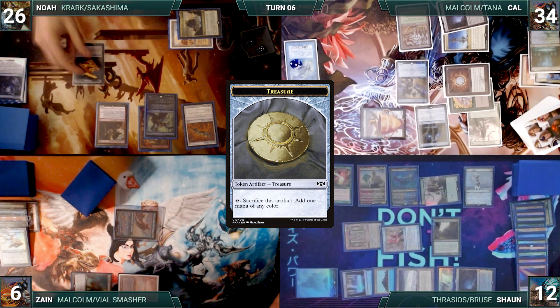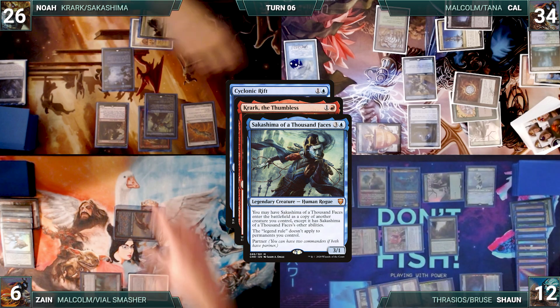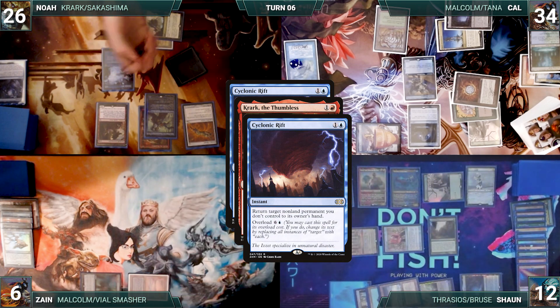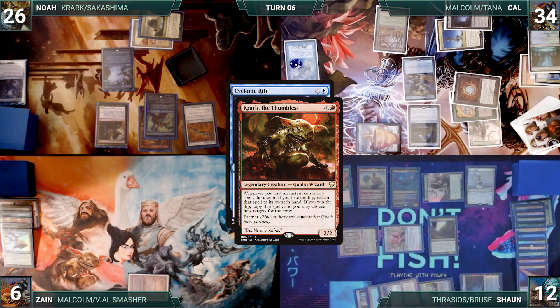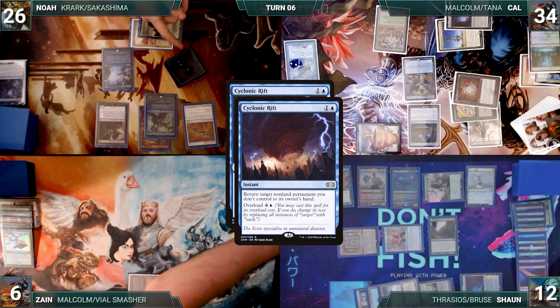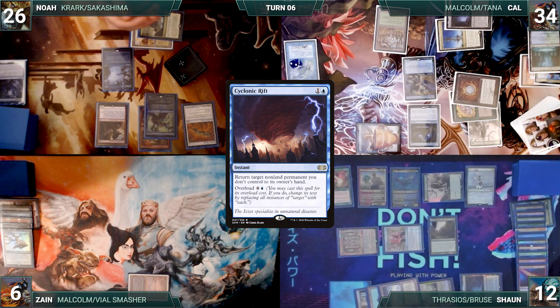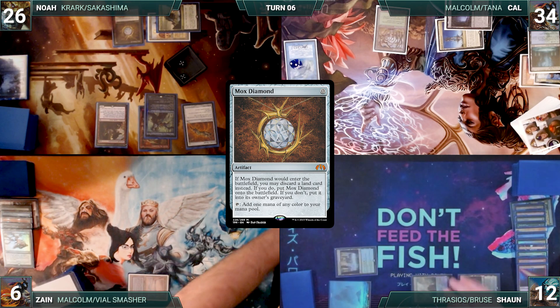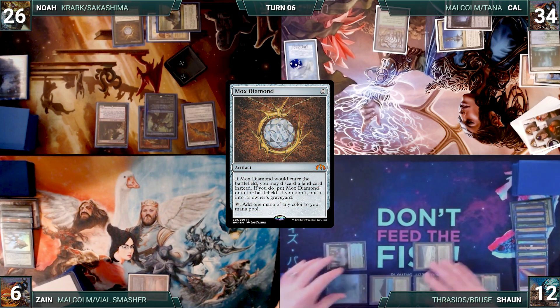He casts an Overloaded Cyclonic Rift. Krark, Sakashima, and Rhystic trigger. Cal draws off of Rhystic, and Noah double flips, choosing Copy. The copy resolves, bouncing his opponents' non-land permanents. Then he double flips — both come up heads — so he copies it again. His opponents' non-land permanents are bounced again. Then the original Cyclonic Rift resolves, really sending the message that his opponents' non-land permanents need to be in their hands. He recasts Mox Diamond, discarding a mountain. Unfortunately, he didn't draw the cards he needed, and has to pass the turn.